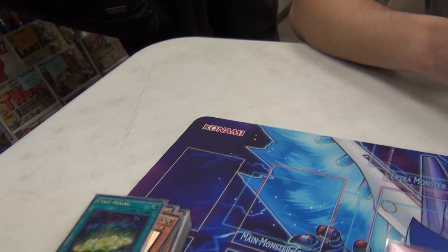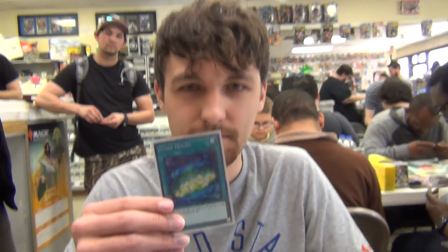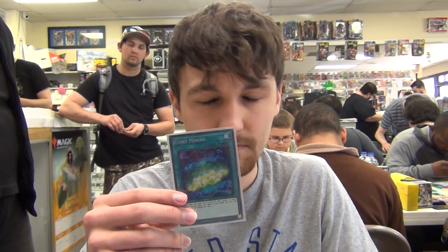Final thoughts on the banlist hitting Salamangreat: it was okay — Debug to one, but you literally got three Rota cards with Signet Mining. I would have preferred they didn't hit it at all. Three of this changes the game — you don't even waste your normal summon, you full combo every time. Shoutouts to everybody at locals for hooking me up with Signet Minings and letting me borrow cards, my friends Alex and Ernest for testing with me, and sloppy toppy for trying to pick up my own Signet Minings.